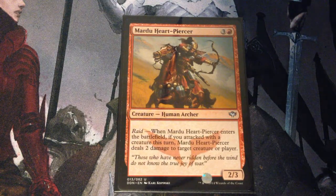Mardu Heartpiercer — 4 mana for a 2/3 human archer. With Raid — when it enters the battlefield, if you attacked with a creature this turn, Mardu Heartpiercer deals 2 damage to target player.